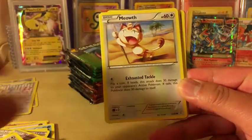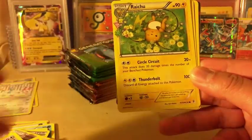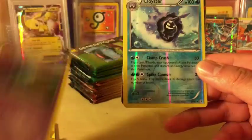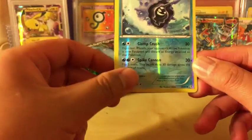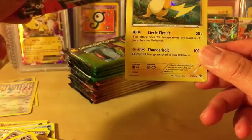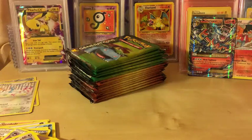We got Fighting Energy, Meowth, Magmar, Pikachu, Raichu - very nice. Persian, Golbat, Cloyster Reverse Holo. I know the next card is going to be Mega Gardevoir EX - that's my guess because I saw the pattern on top. And Raichu, Holo Rare. So both of them get sleeves. We'll sleeve up the Raichu first - it goes next to the Pikachu.